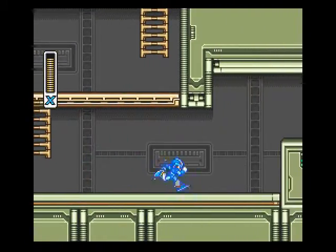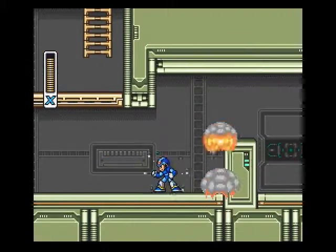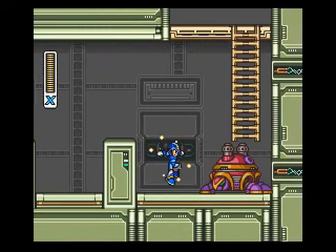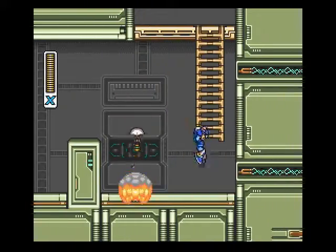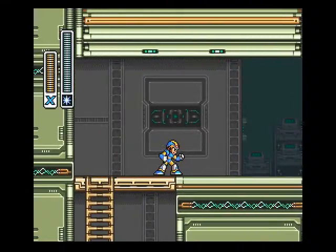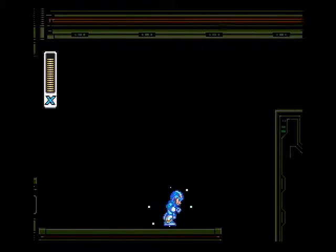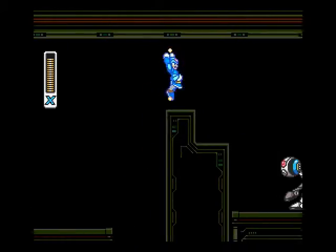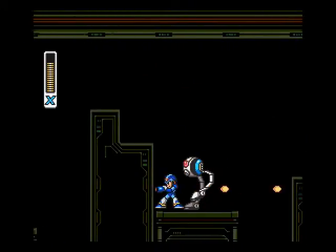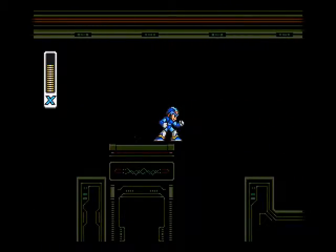It's the boomer egg — those blue things with the orange stripe that I keep picking up. Those are actually stuff to refill your special weapons. Like, shotgun ice is a special weapon that uses its own energy bar.